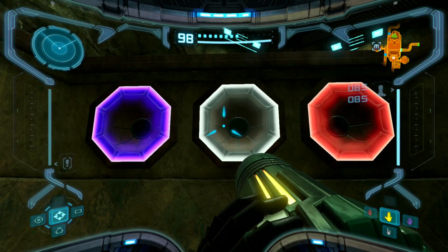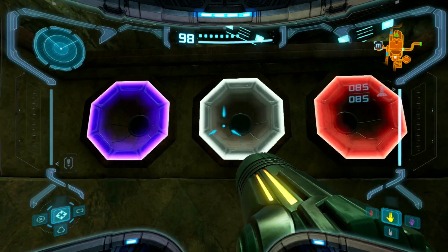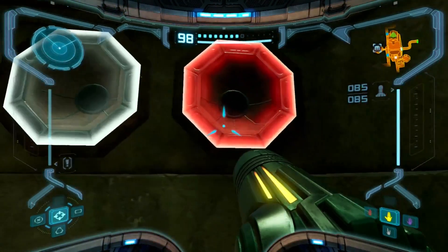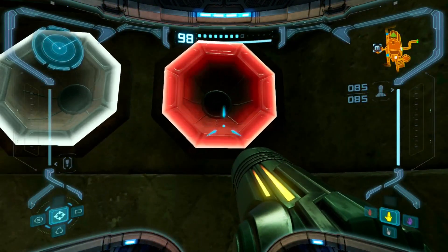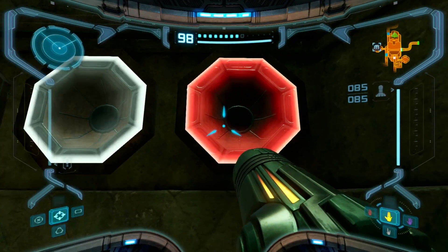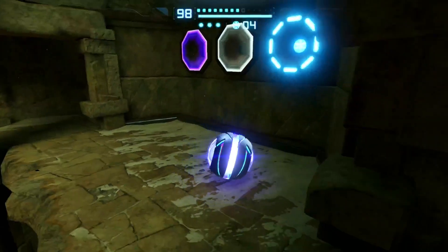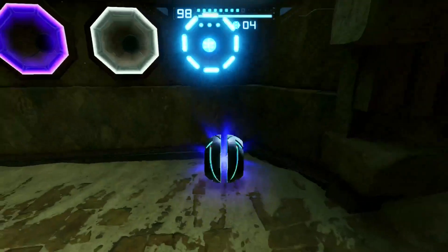Welcome everyone, behold the three orbs - white, purple, and now red. My name is Eli, I'm Eric, and you're on Stained Tupperware. All right, we can finally figure out what the hell is behind this damn door.